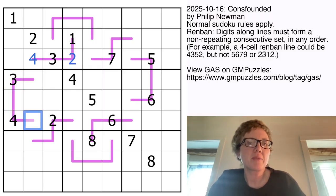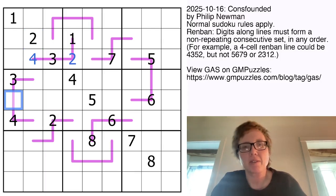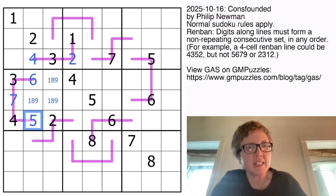This line already has a 3 and a 4, but it can't have a 2 on it by Sudoku because we already have 2s. So it must be 3, 4, 5, 6, 7. Because there's a 5 and 6 in row 5, we're going to place a 7 there, a 5 there, and a 6 there. And we can pencil in the last 3 cells as 1, 8, and 9.